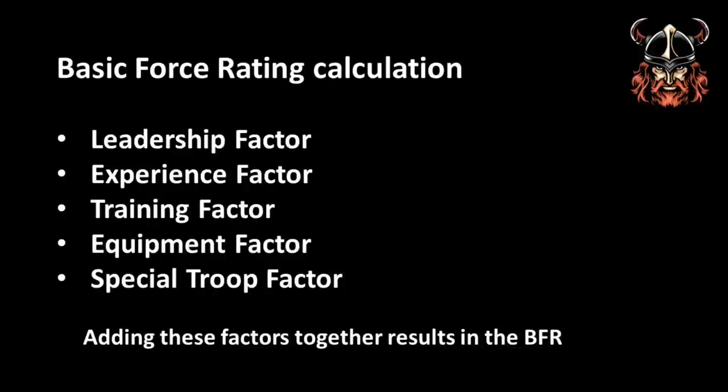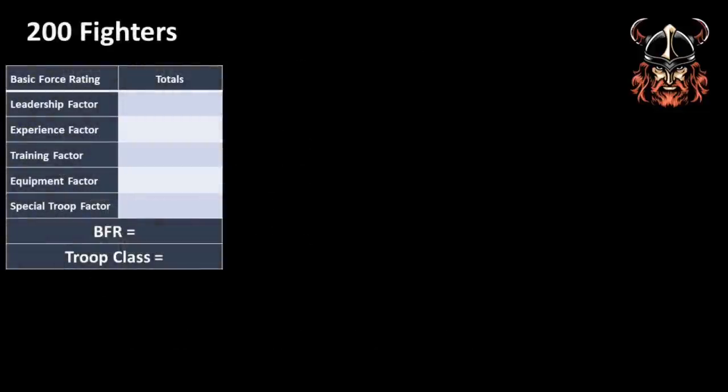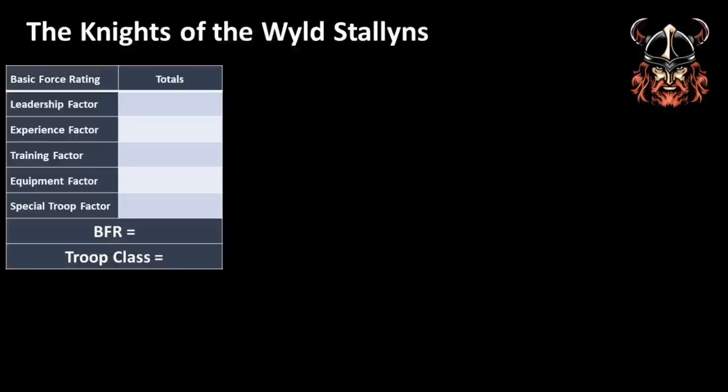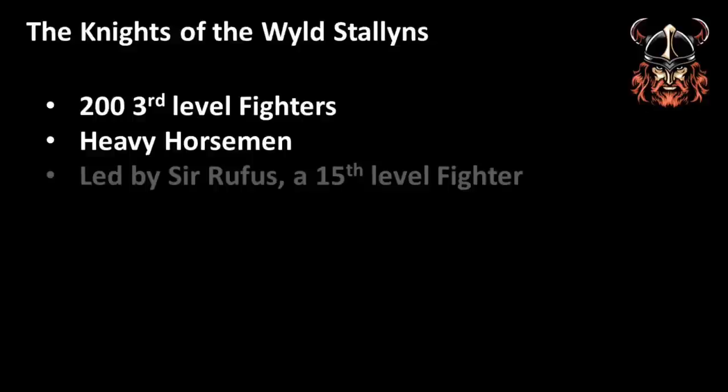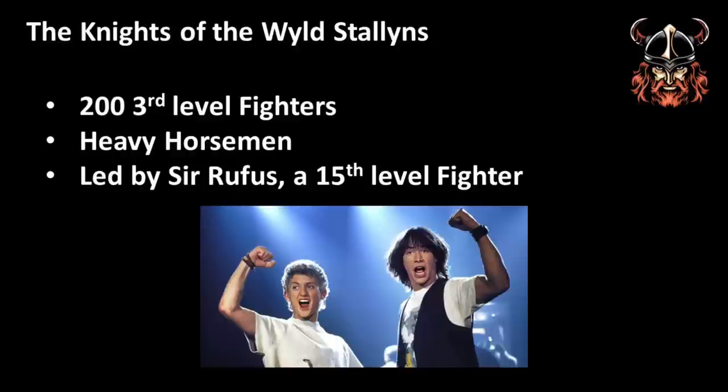Let's work out the basic force rating of an elite troop of 200 fighters. This elite force is superbly funded and has access to the best weapons available. Due to being elite shock troops, they train the maximum number of weeks allowed and their leader is always present. How about calling them The Knights of the Wild Stallions? They number 200 third-level fighters who are heavy horsemen, led by Sir Rufus, a 15th level fighter, under the joint rulership of the benevolent kings William and Edward.